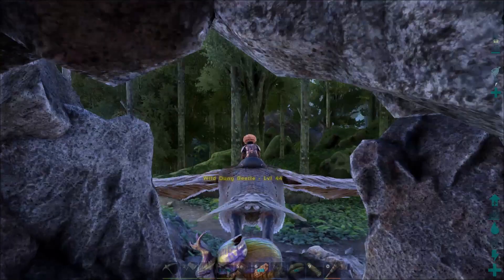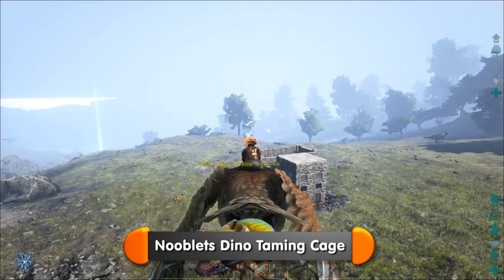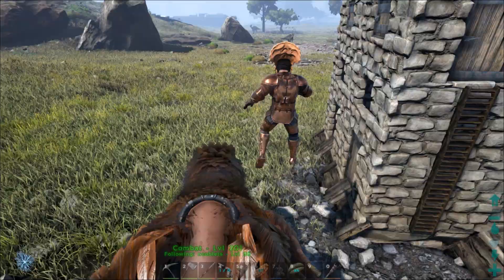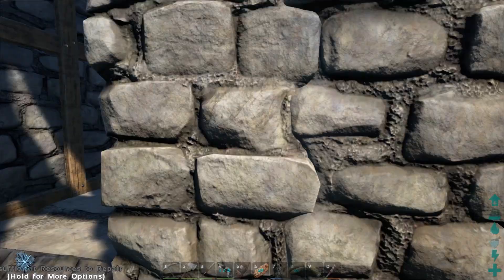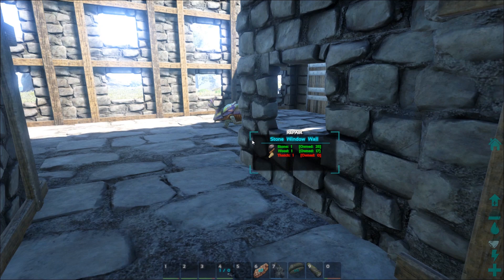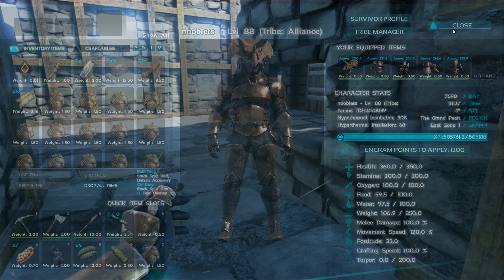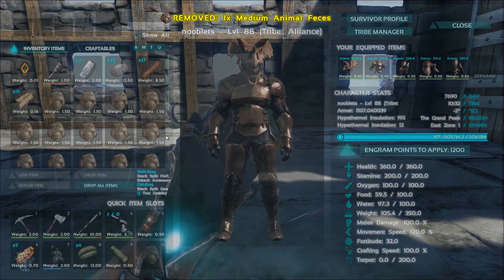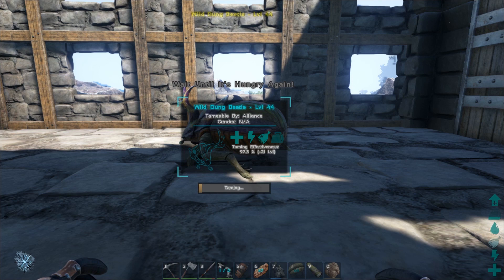Take them back to your multipurpose taming cage. If you wanted to build one, you can view it here. Just drop the beetle in the top, land, then go inside to feed it. Drag the poop to number 0 on your hotbar, as you'll be feeding it by hand. Then carefully go up to the beetle and press E when it's hungry. Keep refilling the 0 hotkey with poop, as it doesn't do it automatically. Then just repeat this process until it's tamed. Beetles tame quite quickly.